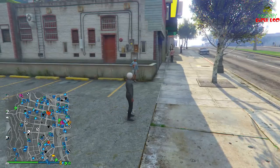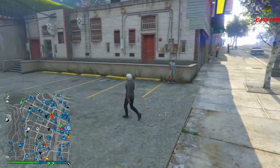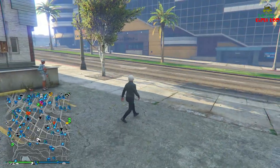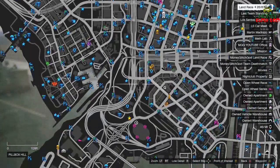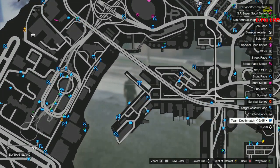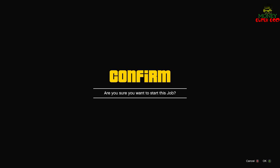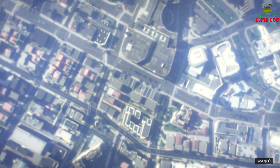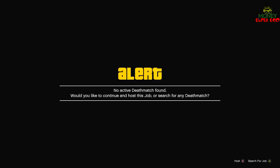Make sure you spam that like button if you like the way that I'm teaching you. We are ready to get glitched out. The first thing you do is go down to this dock right here, then hit X or Triangle — at the bottom of the screen it says start job. Start this job. It's going to ask you to host it — push B or Circle and host it.